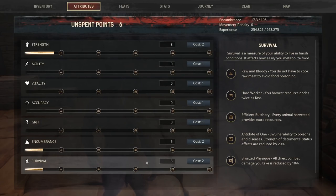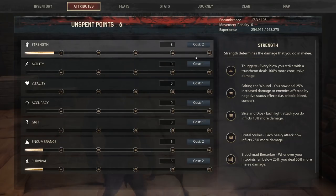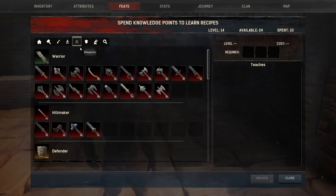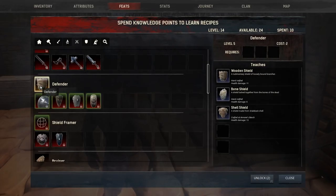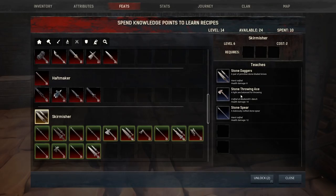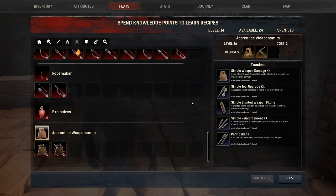I've got more points to spend so let's get strength. 'Thuggery' — every blow you strike with a truncheon will deal 100 more concussive damage. I don't even know what a truncheon is. Let's check weapons — there's a stone club, a stone maul, a stone pike. There's a bruiser option too. I'm not sure what that is — you guys will let me know in the comments.